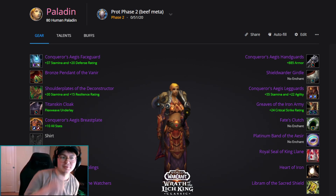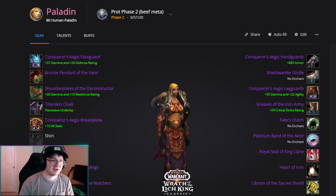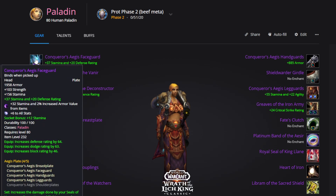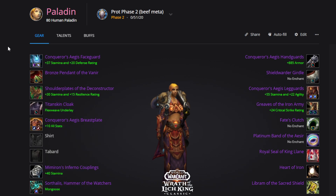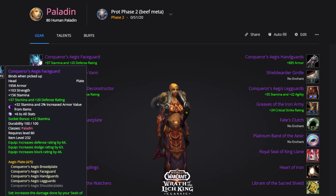First things first, Tier 8 is really good for Prot Paladins. The set bonus lets Shield of Righteousness increase your shield block value by 225 for that attack and for six seconds afterward — that is extremely strong value. Because of this, I didn't want to build a single list that didn't include four-piece, so you'll see both lists run four-piece tier.